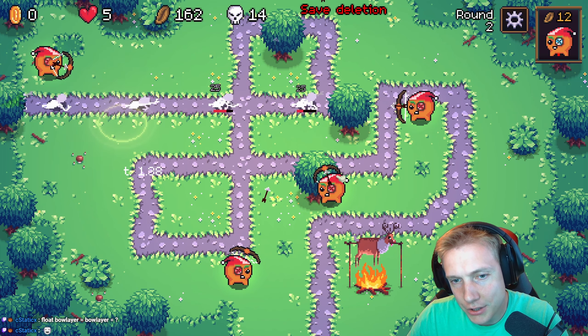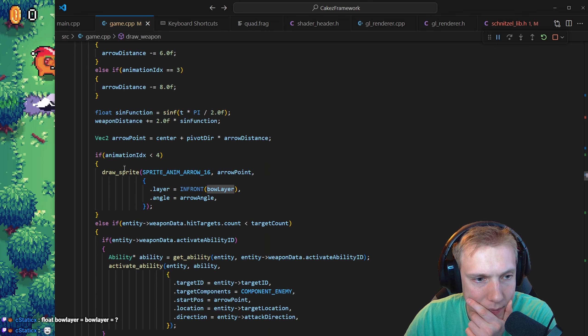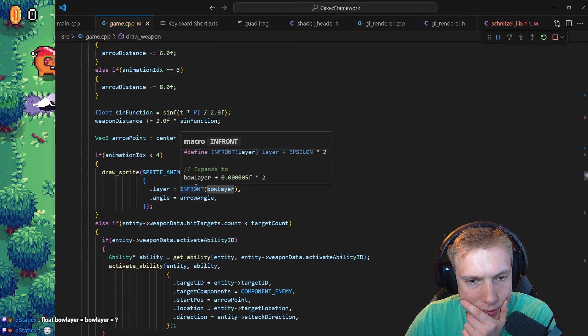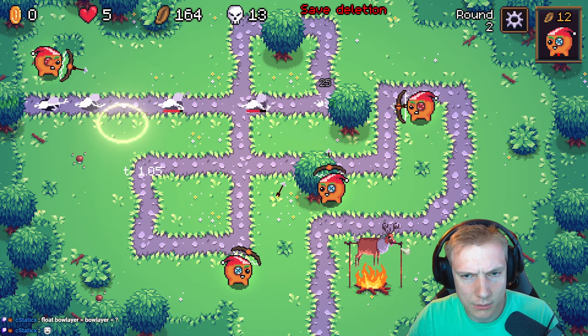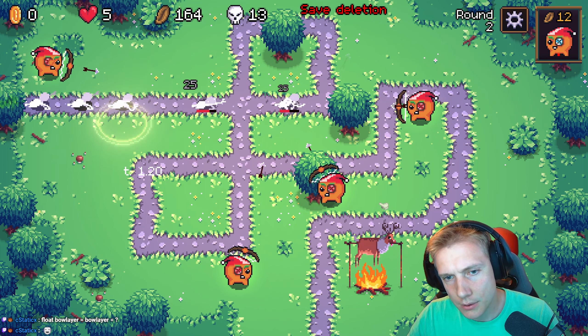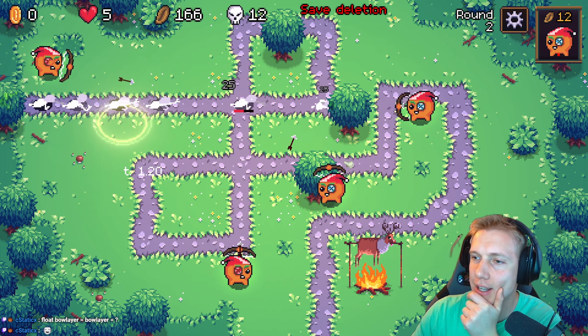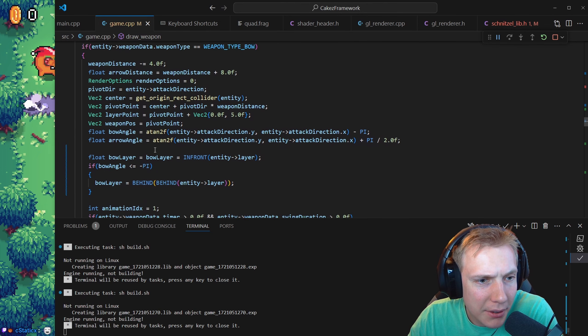So essentially what I can do is: if the bow angle is less than or equal to minus pi, then I want to put the bow layer behind the entities layer; otherwise I want to put the bow layer in front of the entity. So if I shoot down, I want the bow on top of my unit; if I shoot up or to the right, I want the bow to be behind my unit.